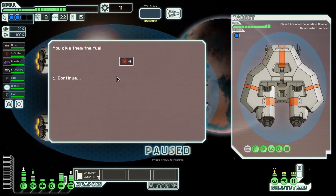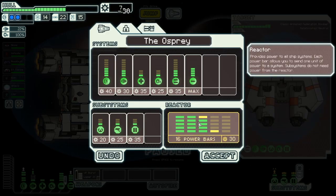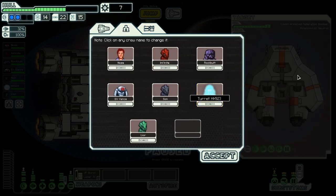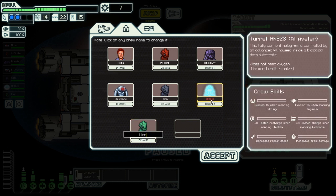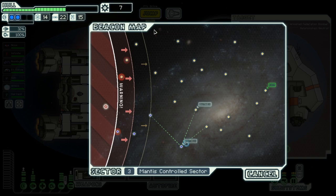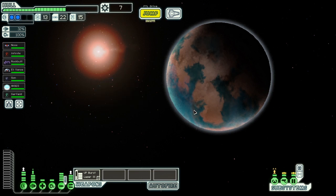Some guys give us fuel and some crap — nice. HK923 is staying as the turret designation. We'll pretend it's a turret from Aperture Science. Leor is getting renamed to Garfield, because Garfield is equally as menacing in battle — that's my reasoning. Anyway, let's get back to it. I'm also thinking of getting a teleporter because boarding is overpowered.